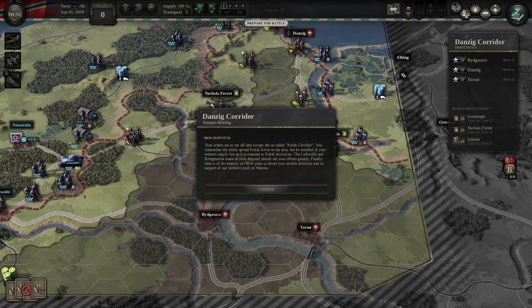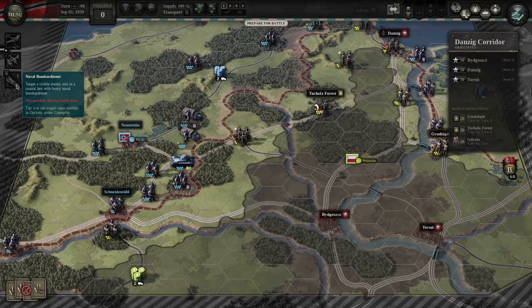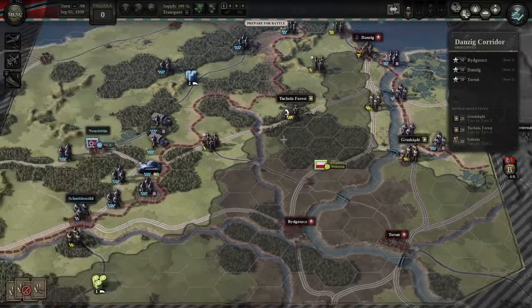You outnumber the thinly spread Polish forces in the area, but be mindful of your western supply line — if the Poles cross it, it's going to slow you down, so don't let that happen. The Luftwaffe and Kriegsmarine assets at your disposal should aid your efforts greatly. Time is of the essence as OKW plans to divert your mobile divisions east in support of the northern push on Warsaw. We have one air attack and one naval bombardment.